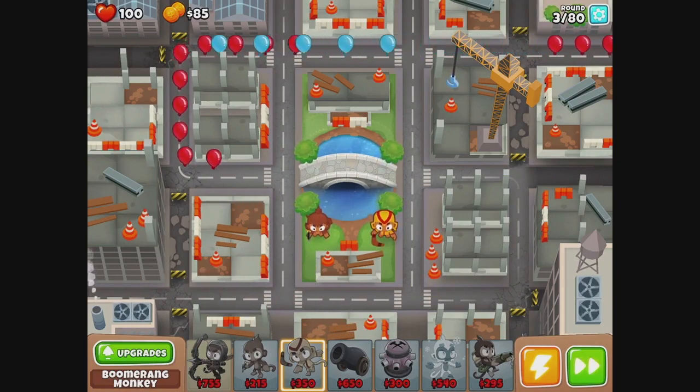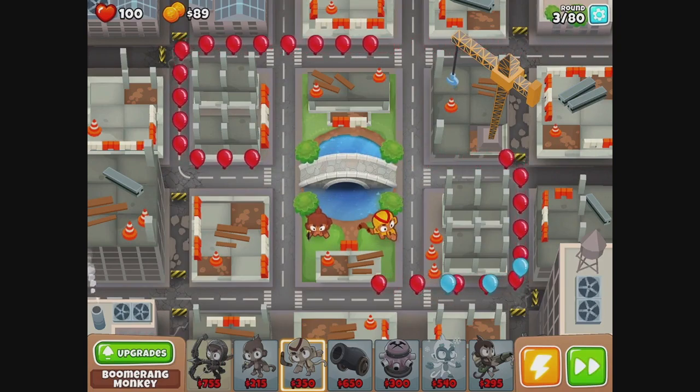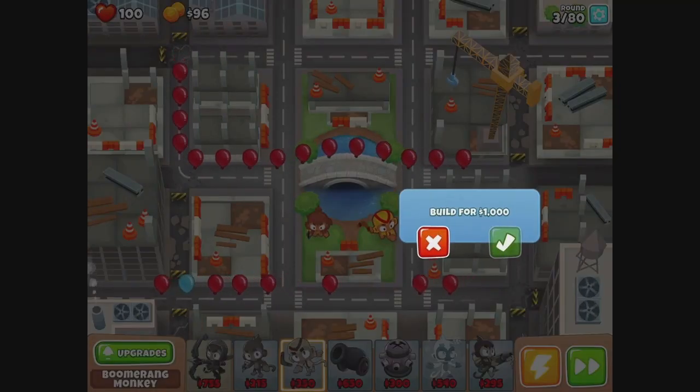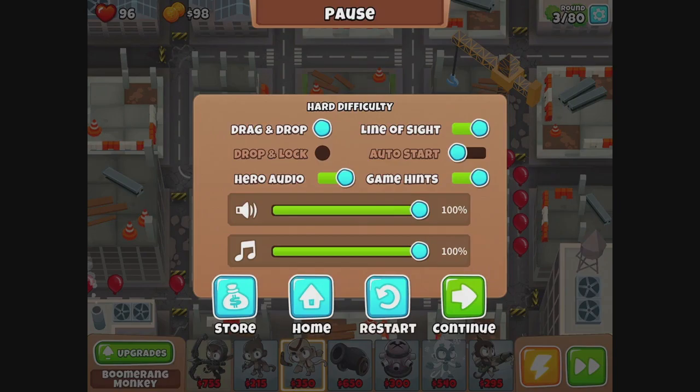I'm guessing they're going to go all the way to the end, then circle around. No — they go across the bridge. Why can't you shoot across the bridge? But why though? Okay, well that didn't work. Restart.